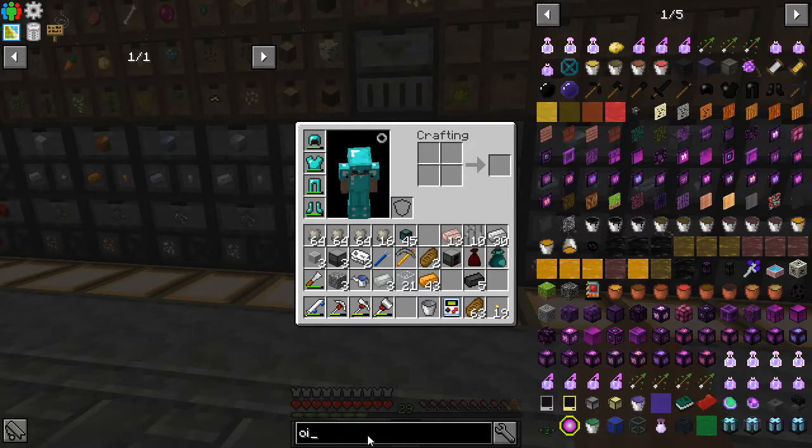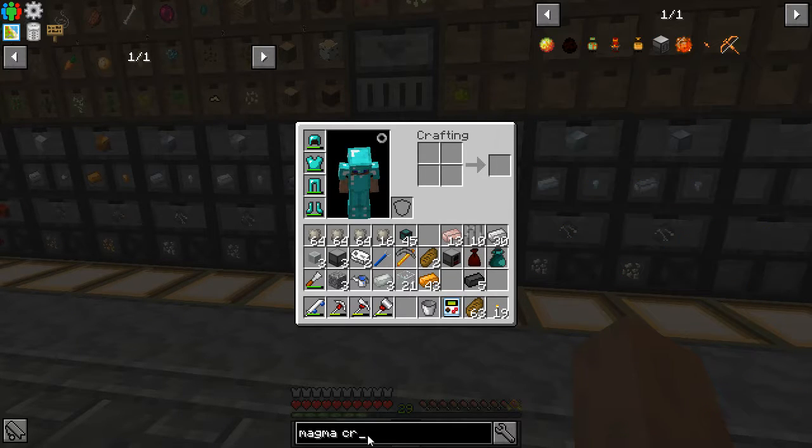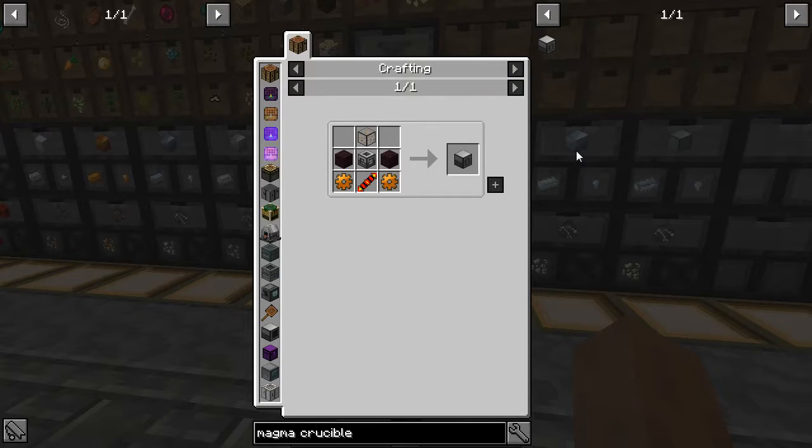Let's go ahead and make a magma crucible and a fluid transposer and call it for today. I didn't know the mining dimension was in this modpack, simply because I put a waypoint in the nether earlier and noticed it was there.